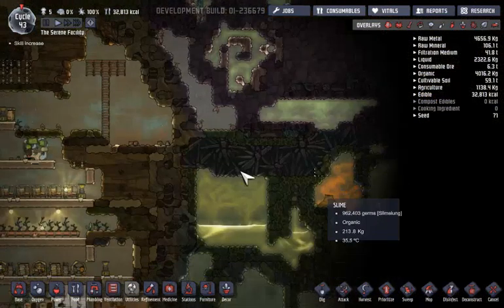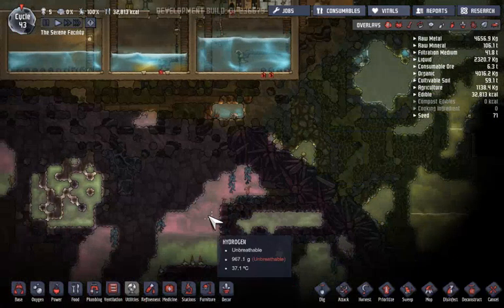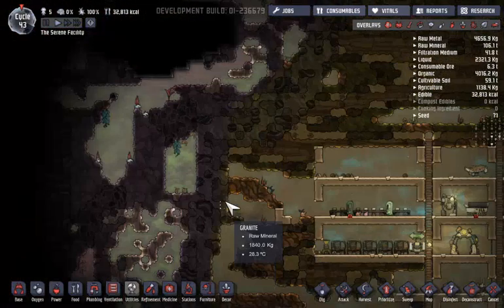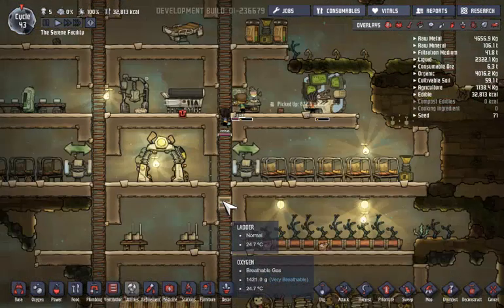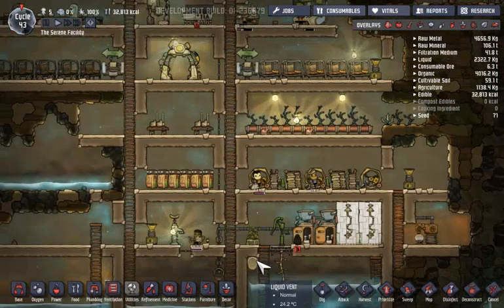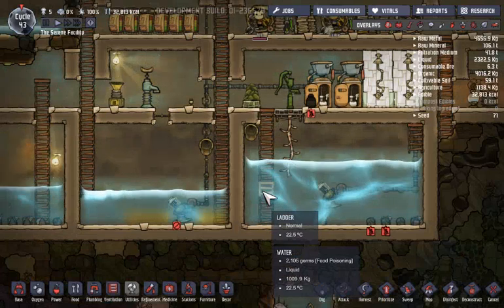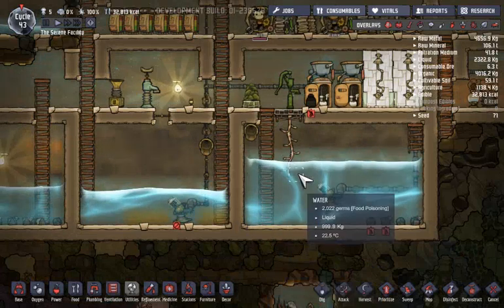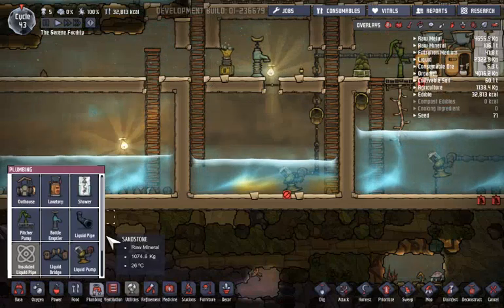Where can I find hydrogen? No... ah, here we go, there's a lot down here. I'll try that out next. I've noticed that the water level is getting higher, so I need to quickly work on something.